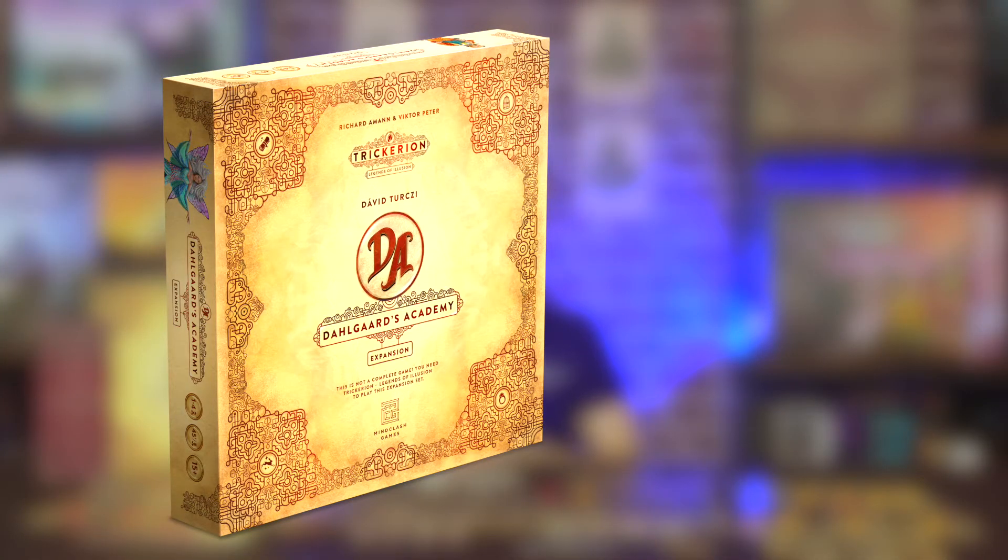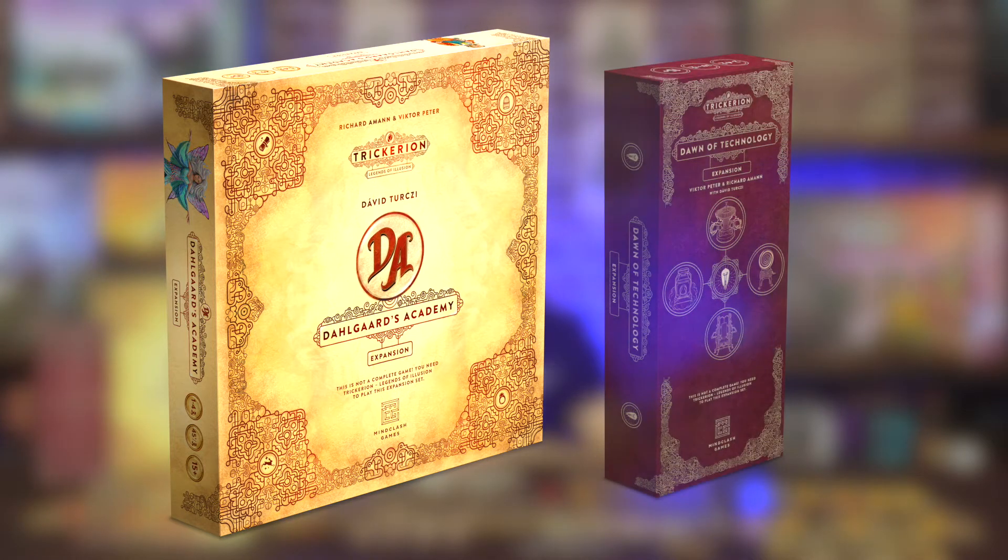Trickerion also has two new expansions available. Dahlgaard's Academy adds a new location, a new worker type, new magicians, and a solo mode to the game. The Dawn of Technology introduces contraptions to customize your workshop, and signature tricks to give your magician an even stronger identity.